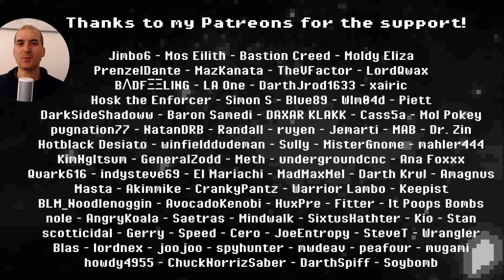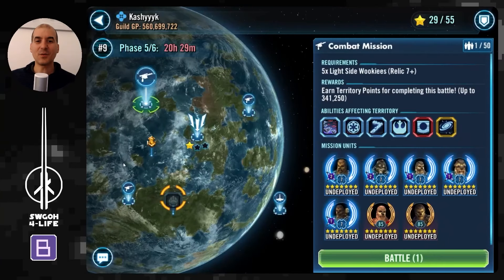Hello there, my fellow holotable heroes, and welcome to another Rise of the Empire territory battles video guide. You can find this and all my other territory battle guides on my Swaga for Life website — link in the description below. Today I'm returning to Kashyyyk, and I want to revisit it with some new teams I've gotten up to Relic 7: a full Relic 7 Wookie squad, Saw Guerrera at Relic 7, and my Jedi Master Kenobi squad at Relic 7.